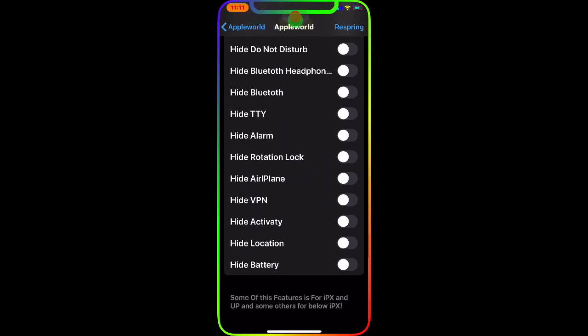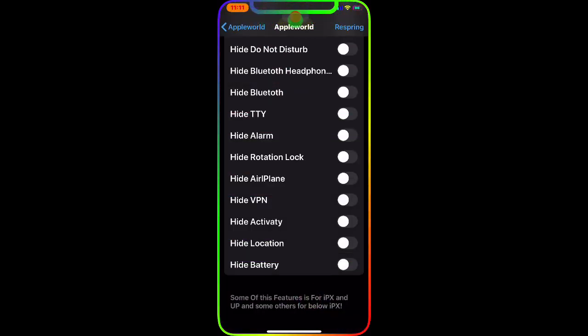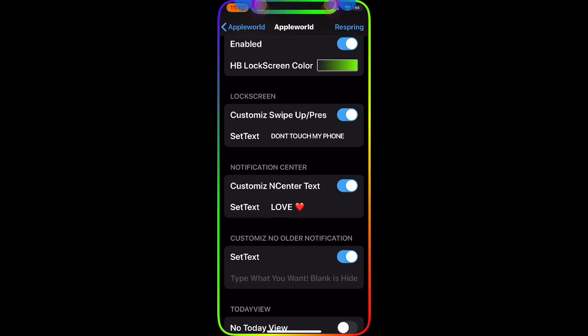Then you have the Status Bar — as you can see there are all these different colors for the status bar. You can hide anything, enable anything you want. I'm going to drag down from the status bar and as you can see my status bar shows the time on the top left corner, the phone signal, the Wi-Fi, the battery — you can change anything in the status bar. Then you can change your Lock Screen as well — you can enable custom colors.